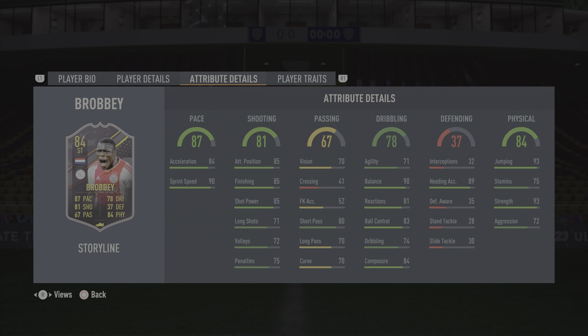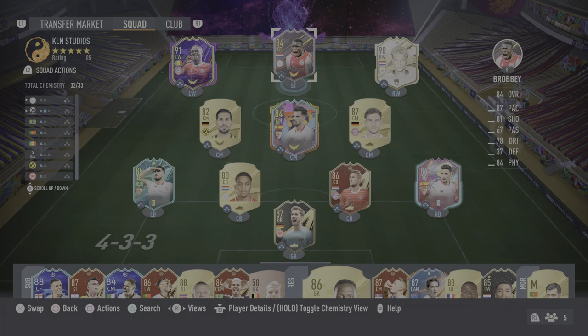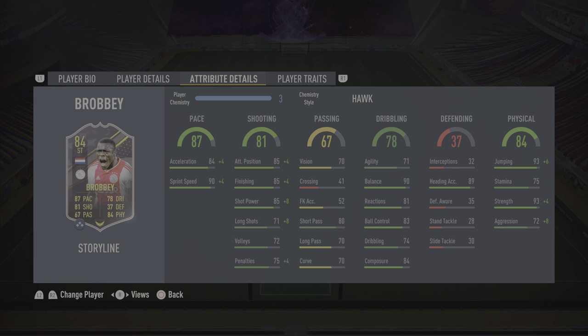Heading into the stats — honestly, the short passing looks pretty decent, so I don't think I need to boost the passing. Dribbling also looks decent. Since the agility is a little low, I could give him a finisher chem style, but I do want to boost the acceleration as well. You guys can see the team I've got him in — Bergkamp, Delict, and Timber — just to get him on full chemistry. And I decided to go with the Hawk chem style. Acceleration needs a boost, agility does need a boost, but I decided to just ignore it. With the pace, it's going to go up to 88 acceleration and 94 sprint speed.